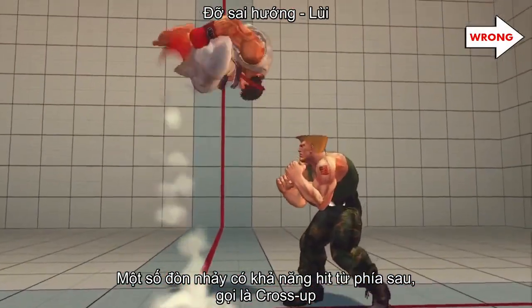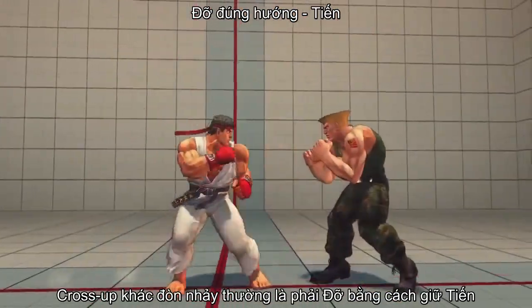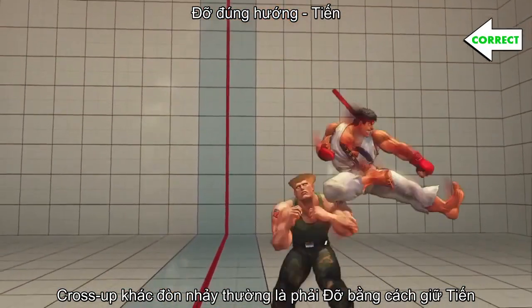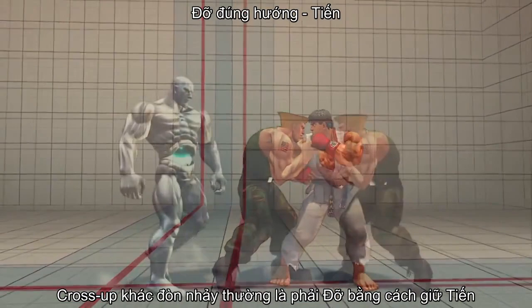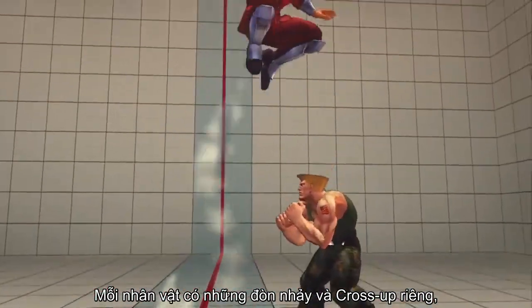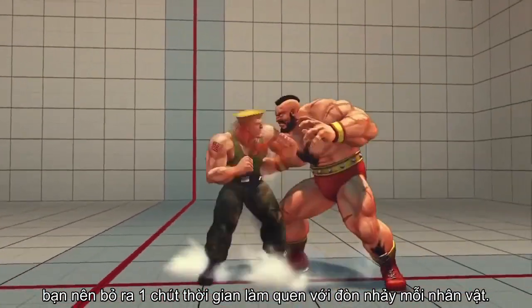Some jumping attacks have the capability of hitting from behind. This is known as a cross-up. Cross-ups are a bit tricky, because the direction required to block changes as your opponent crosses over you. Jumping angles and cross-up attacks vary from character to character, so you'll want to take some time to familiarize yourself with what each character can do.